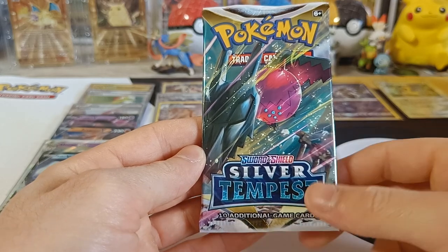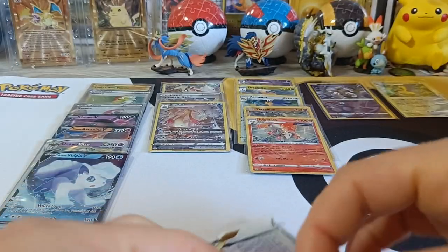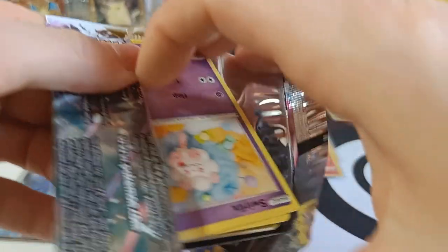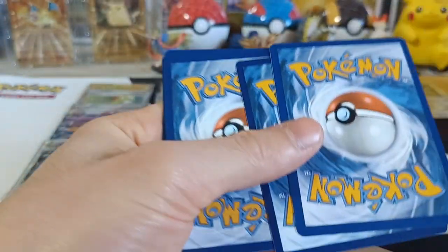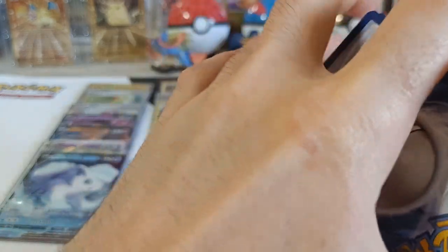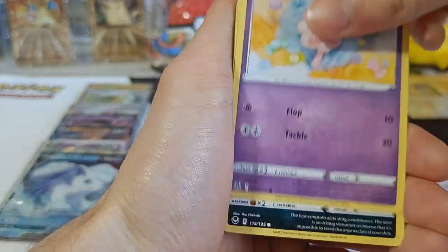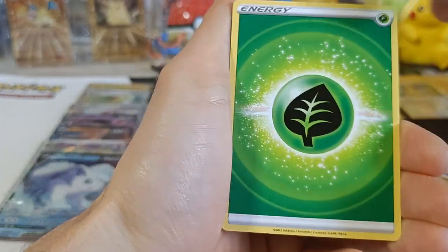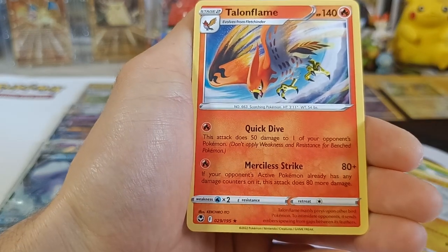Pack number nine — halfway through the right side of our box. Let's see what we can get. We got Candice, Vihium, Emergency Jelly, Swirlix, Marini, Indidi, Baltoy, Suncorn, Energy, Reverse Rotom, and Non-Holo Talonflame.